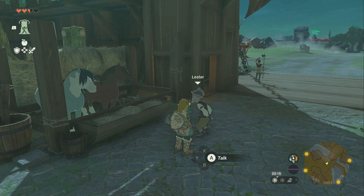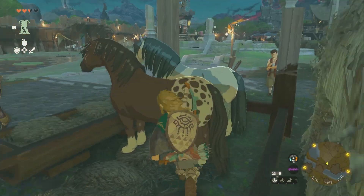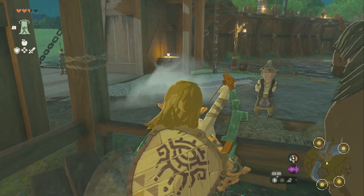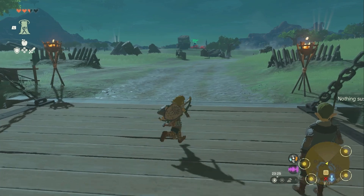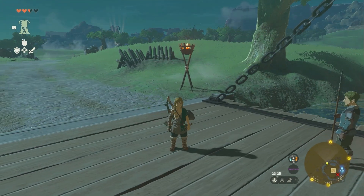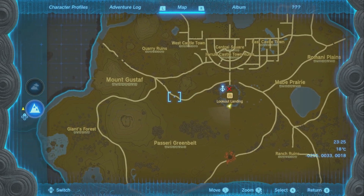So this guy is like your first hint at the start of the game to tell you about horses, but you won't be able to do it here, and you won't be able to steal these horses either, unfortunately. So what you can do is, if you come across a horse, you can just get on it. It's kind of complicated, but what we really need to do now is find a stable.